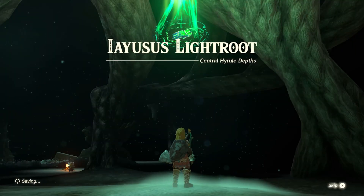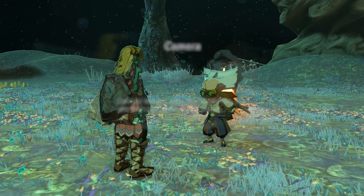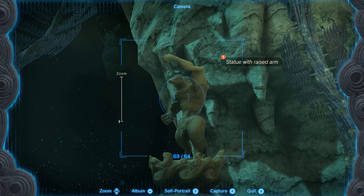Once at it, activate this one as well. Once you're done, you'll see Robbie standing beside it. Speak to him and he'll activate your camera and compendium for you. After doing a quick tutorial, the quest will also be completed.